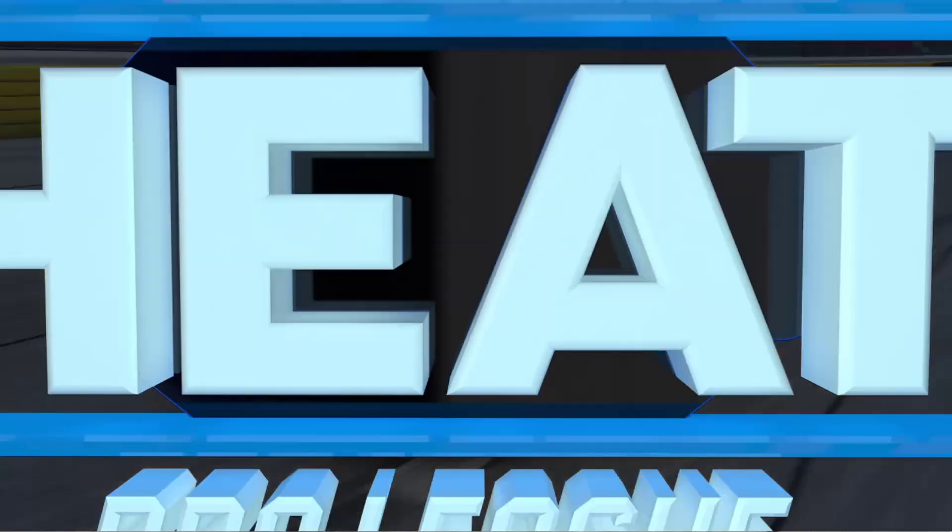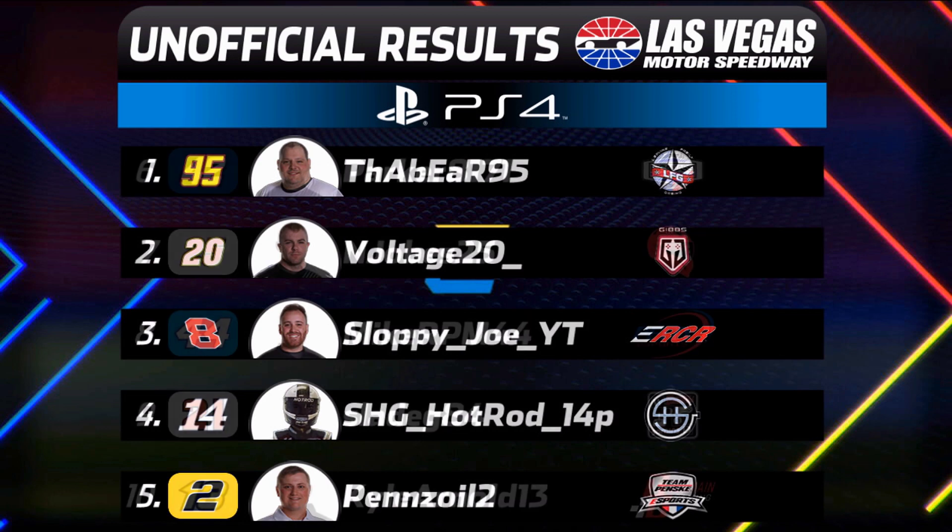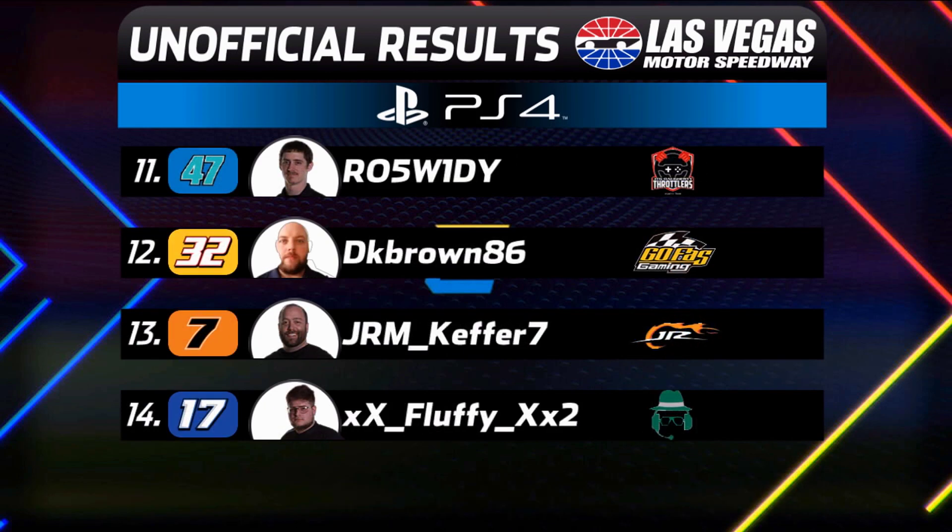Tuscaloosa, Alabama's own gets his second win of the season. Voltage rebounds for a second place finish, and Sloppy Joe — who short pitted — comes home third. Penske with another consistent run in the top five. Job finishes in seventh, and Slade, the young gun, not the finish he was hoping for in ninth. Rounding out the field, rookie DK Brown coming home 12th. Jerem Keffer had a solid run until he hit the wall late, finishing 13th. And rounding out the field, the dominant man early — Fluffy.